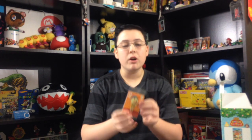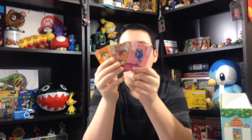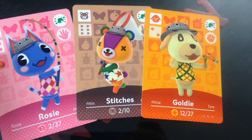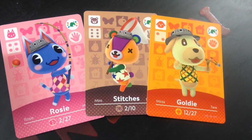Oh, I forgot — it came with these! Amiibo cards! Something about these is that they do not pertain to the regular Amiibo cards. Up in the corner here, it does not have a number. These are just for Animal Crossing Amiibo Festival as far as I know. I don't doubt you could use them in Happy Home Designer, but I'm not positive on that. On the back it says Amiibo Festival and it's all festive. So right here you have Rosie, Stitches, and Goldie. Nice little surprise I forgot about.